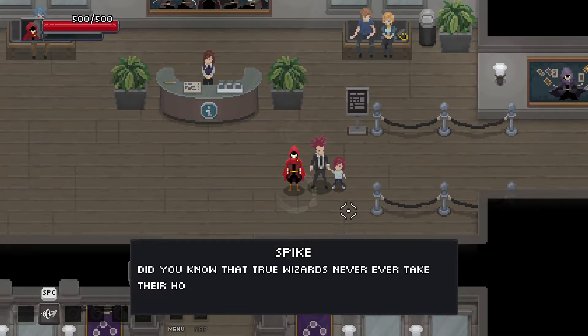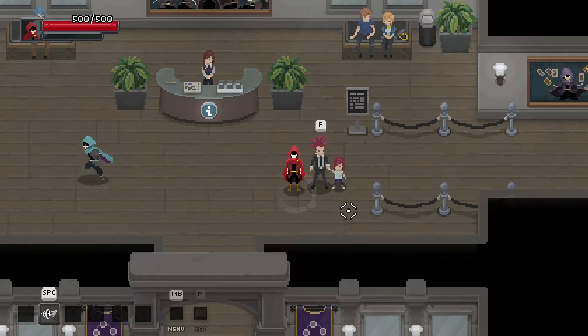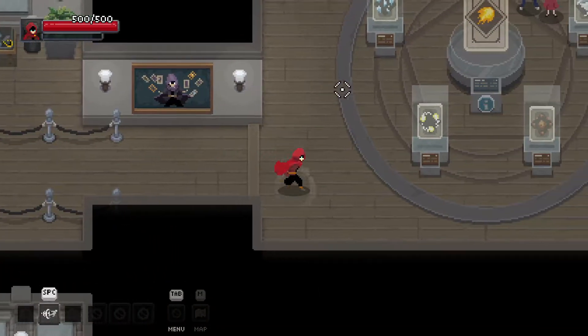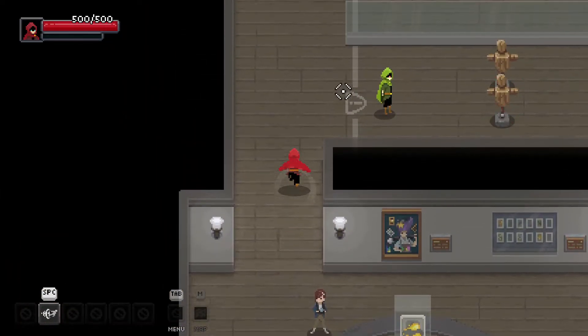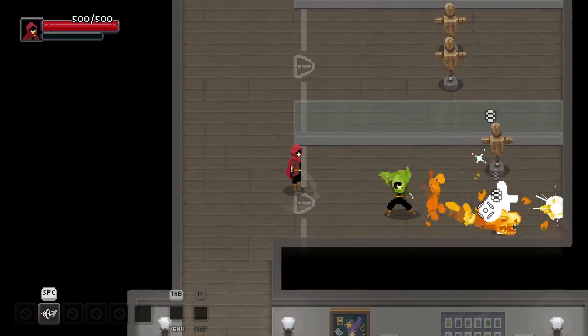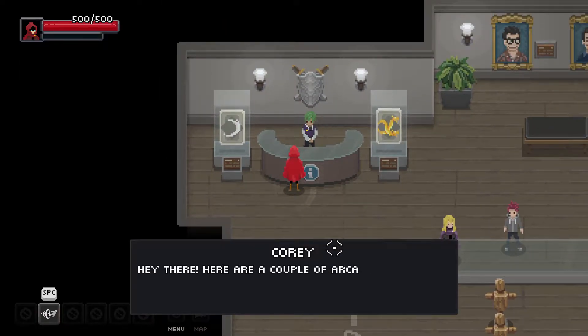Look at this dude. Spike, did you know that true wizards never take their hoods off? Maya, never ever? Ever, ever, ever? Never. I guess we're a true wizard — we haven't taken our cloak off yet. Oh, these guys are testing out their own arcana. Do you have any arcana for us?